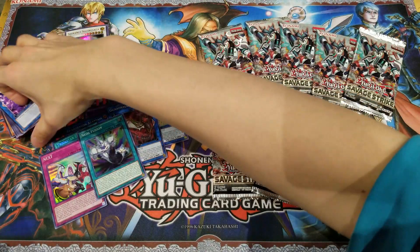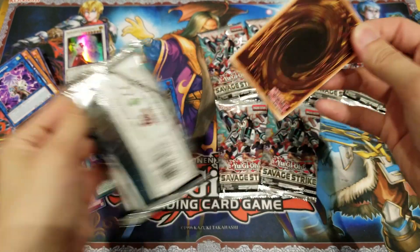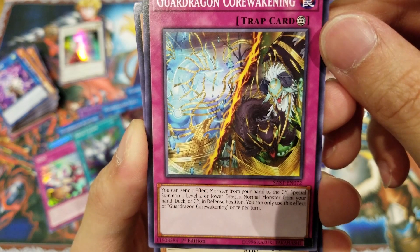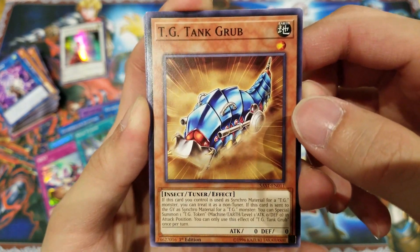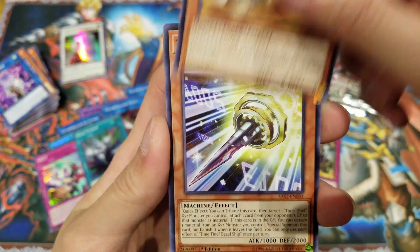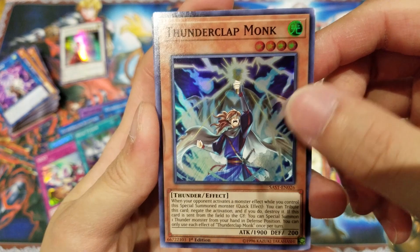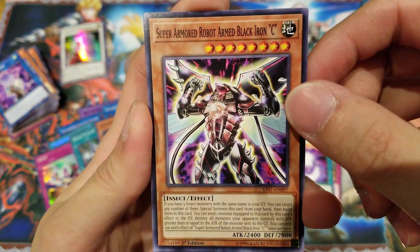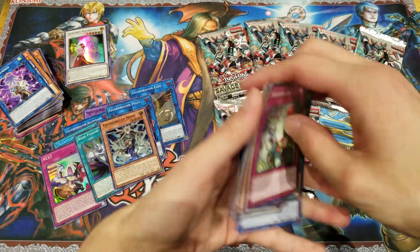We still haven't gotten any of those Fusion monsters yet, but it would be really nice if we do because the designs look amazing. We have Shiranui Squire Saga again, Guard Dragon Core Awakening — I really like the artwork and the story behind World Chalice. I actually want to find out more about it — you guys let me know down below where I can read about it. Time Thief Bezelship, Thunderclap Monk — one of the normal rare cards. Then we have Fusion of Fire, Super Armor Robot Armed Black Iron Sea — that's a long name — Subterror Secession, and Cyberse Wicked once again.